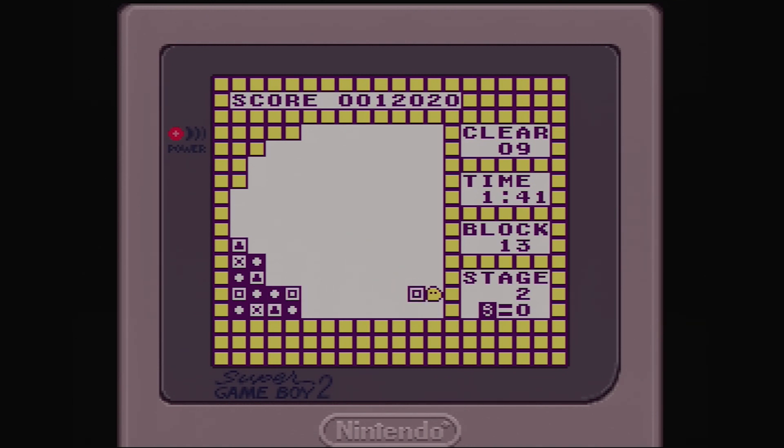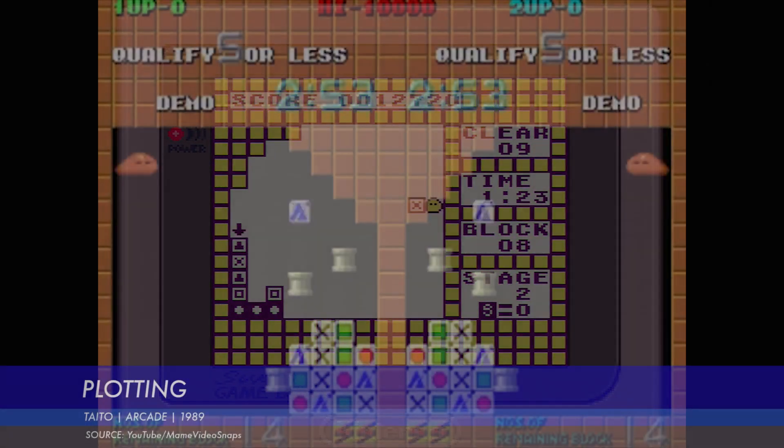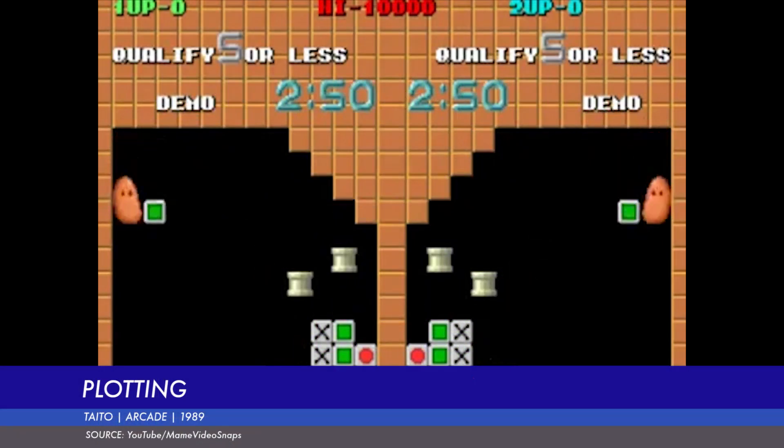Flipple brings us to a sort of critical mass with Game Boy, and these puzzlers aren't about to slow down any time soon. Like many of Game Boy's puzzle titles — say Tetris, Hayankyo Alien, Quarth — Flipple is based on an existing creation, in this case a Taito arcade game that sometimes goes by the name Plotting.